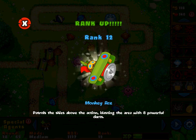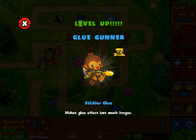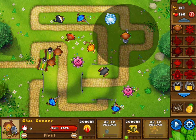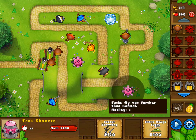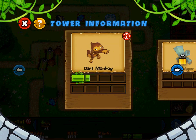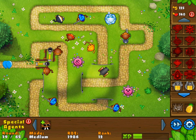We got a monkey ace — patrols the skies above the action, blasting the area with eight powerful darts. We also got stickier glue for the glue gunner — makes the glue effect last much longer — which we can already upgrade. Some of the balloons managed to get through, but how many lives do I have left? Does it tell me somewhere? Yes, right up here — I have 140 lives left, I believe. We'll just keep on going and see how much longer we can deal with this. We're still gonna see if we can get to the final round — round 65 — then we're gonna end this video.